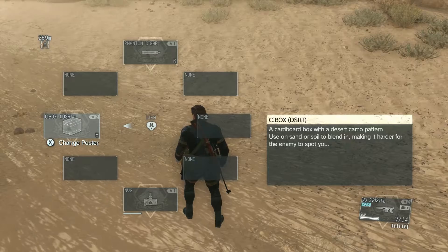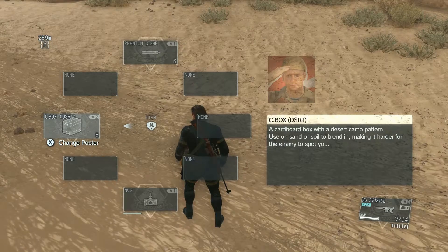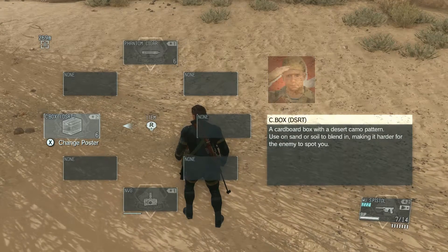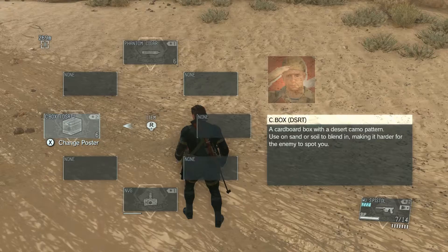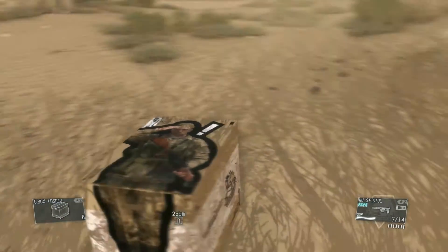Now if you notice where I have this box selected, it says 'change poster.' As you progress through the game you can pick up posters off of walls — right now I actually have two. What you can do is add those posters to your box, so I'll add this soldier guy.